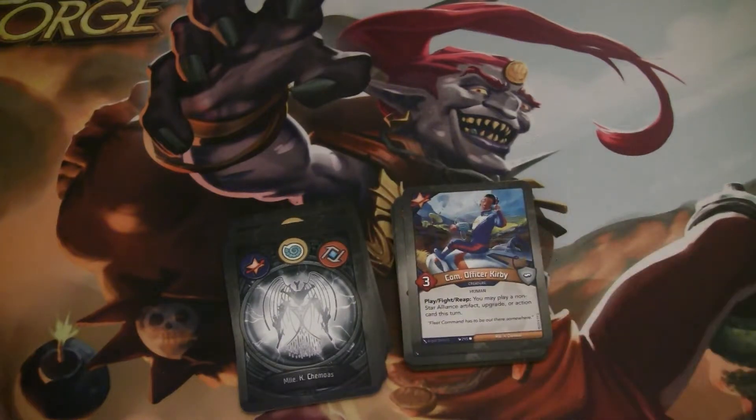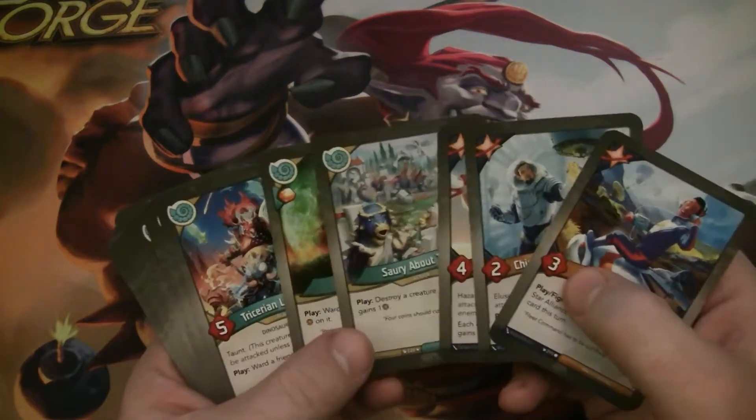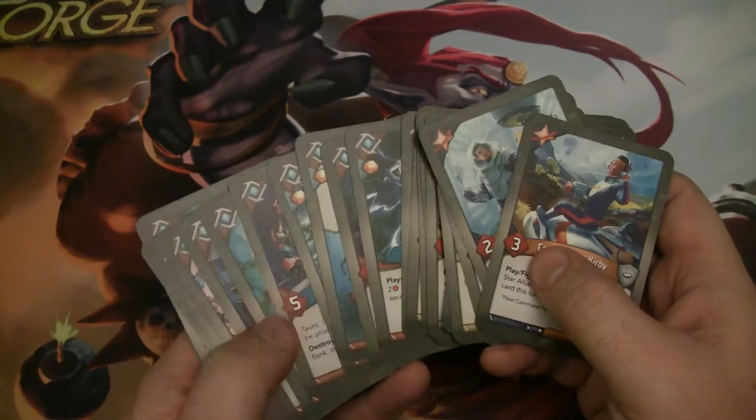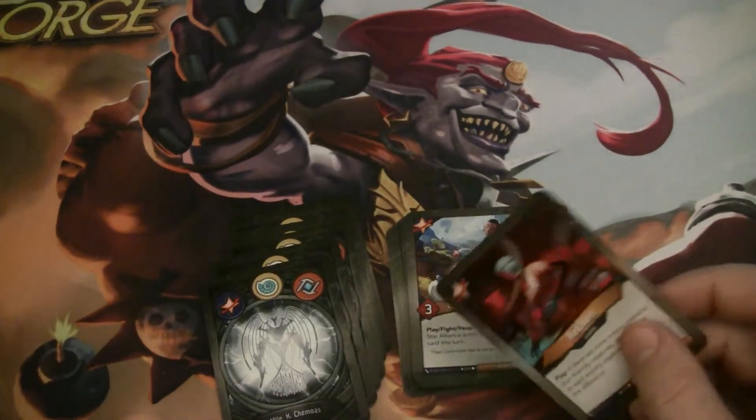Comm Officer Kirby is a three-power human. After you play, fight, or reap with him, you may play a non-Star Alliance artifact, upgrade, or action card this turn. There are so many good ones in Saurian and Logos too — I think he's pretty good here.